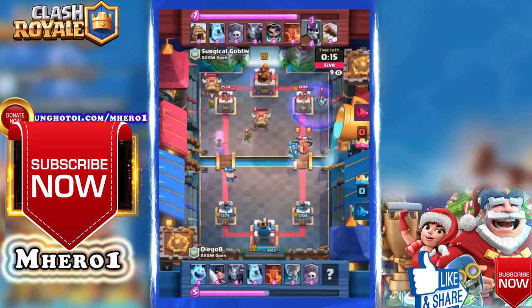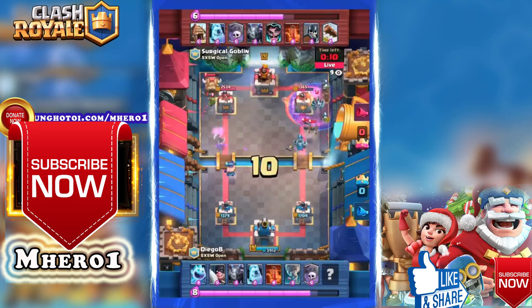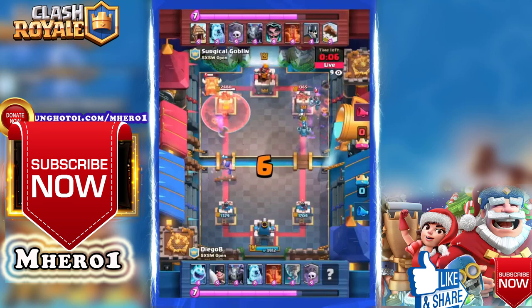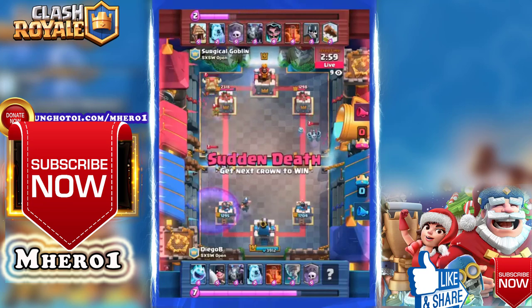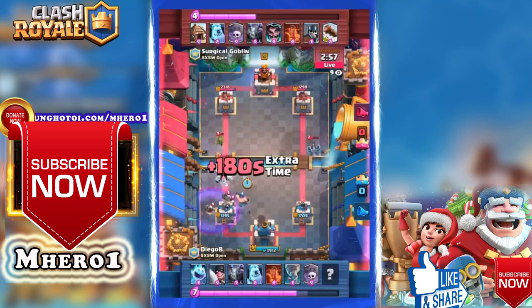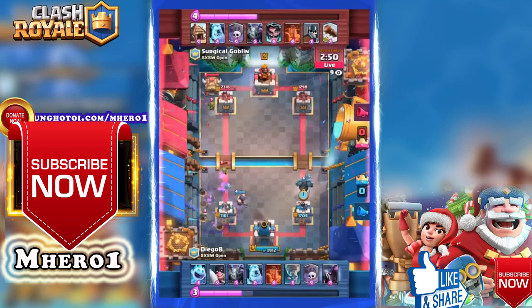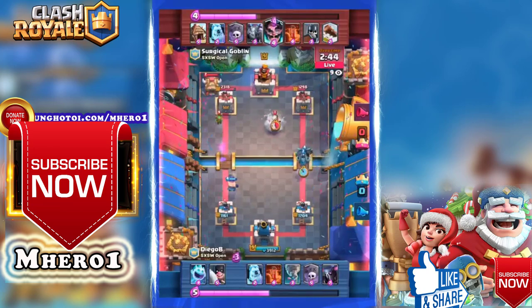Surgical Goblin is now realizing his better win condition is to stack up as many goblins as he can. He's now got two huts moving in, but an executioner to stop them all is a solid defensive move from Diego B. Another aggressive graveyard — ice skull mega minion crosses the bridge, poison stacked on defense to try to keep damage off the tower. Just a little bit of chip here and there. Here comes another graveyard from Surgical Goblin; the executioner doesn't get much value, the ice bomb has to come down.